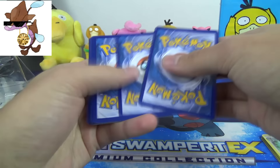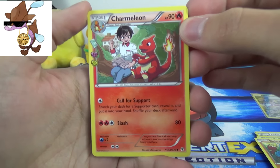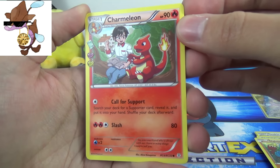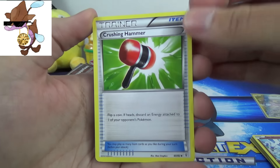Got another Ponyta, Magikarp, another Grass Energy, another Diglett, Charmeleon — that's the Radiant Collection card we got none of in our original big Generations opening of a case, 48 packs, none of this guy, it was weird. Another Mr. Mime — very, very deja vu pack here.